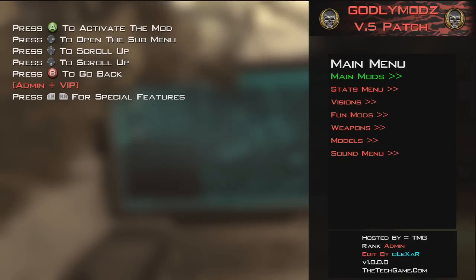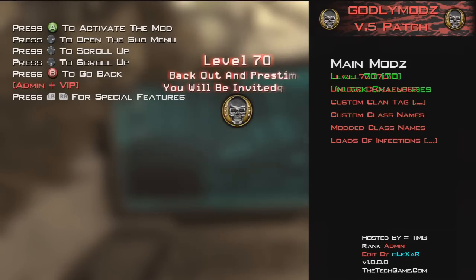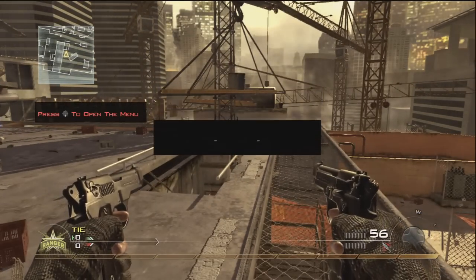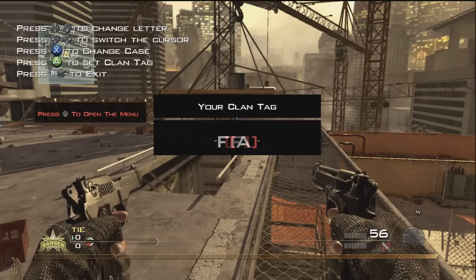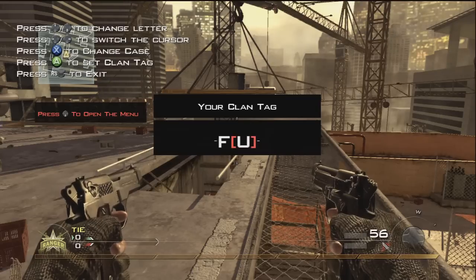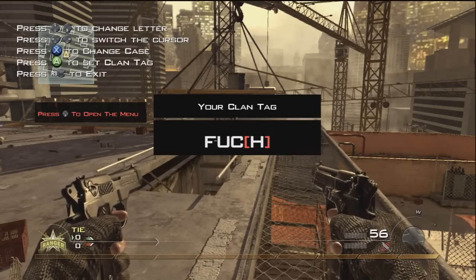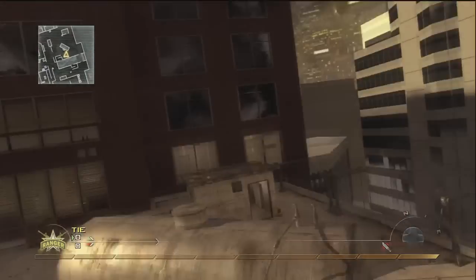Let's go to Main Mods first — level 70, we'll get that. Okay, this menu seems a bit laggy. Let's unlock challenges. Okay, we're sitting on a clan tag actually guys — I don't know what's happened there. I didn't know there were any bugs with this menu, but maybe there are. There's a clan tag editor — it's simple and easy to use.